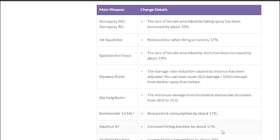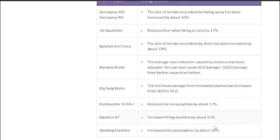Nautilus 47 — increased firing duration by about 15%, which is good for Naut players. Sloshing Machine — ink consumption increased by about 10%, so they are nerfing the Machine. I find this kind of weird because crab tank needs a nerf and Machine was the main counter to crab tank, so nerfing Machine is going to be a bit of a problem.